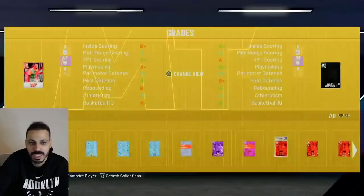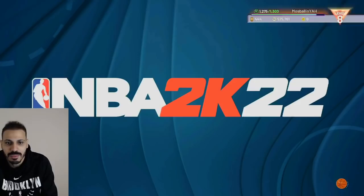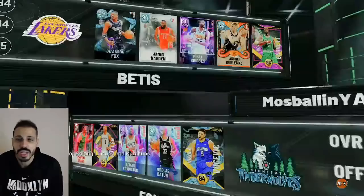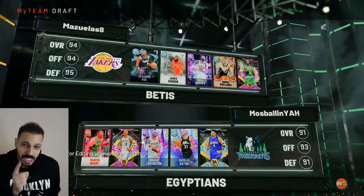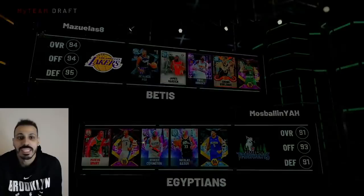That was win number one on the auction house team — you love to see it. Like I was saying, Eddie Jones is a good option. I can switch up this team and I'm comfortable no matter what. I could use Francis now, take out Covington and use Bridges — I'm still comfortable. Don't feel like you don't have a good enough team; it's really about how you play. James Harden is one of the best offensive weapons for this mode, and AK is really made for it — can play both ends.